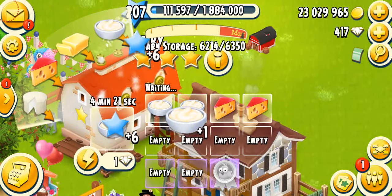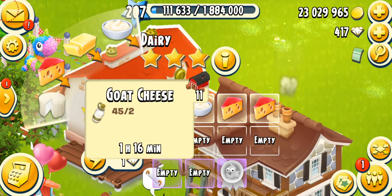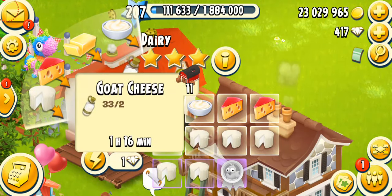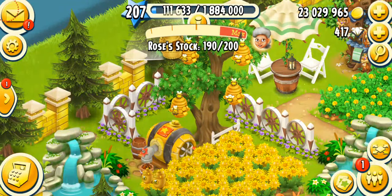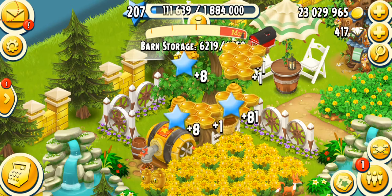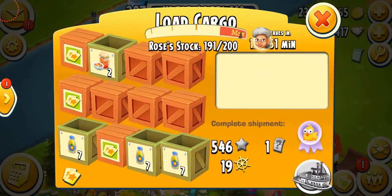We can make more dairy. I have a lot of cheese — whoops, I don't have a lot of goat cheese. I'm gonna put a lot of goat cheese over here. Yep, there we go. And I'm gonna collect my honeycombs now. We can also do our peanuts quickly — that's nice.